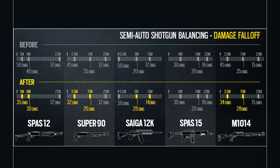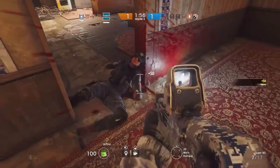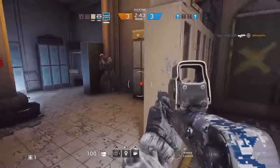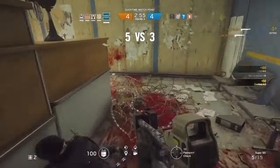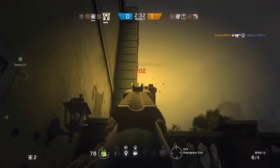The Saiga 12, on the other hand, will actually get more powerful: at 15 meters it goes from 12 to 14 damage, and around 9 meters from 20 to 28. No changes for the SPAS-15. The M1014 goes from 35 to 28 damage at 11 meters, and from 45 to 34 at close combat around 3.5 meters. In practice, the semi-auto shotgun nerfs mean you'll probably need one or two extra shots at medium range, and maybe just one extra shot at close range around 3 meters — it won't affect much unless the enemy is 20 meters away.